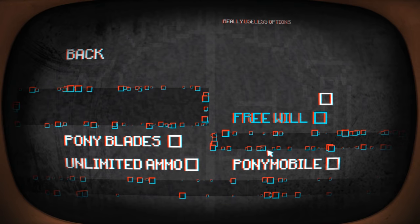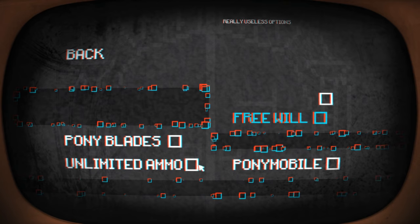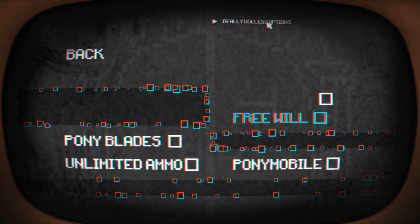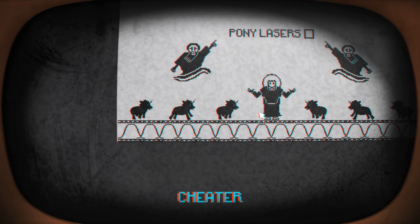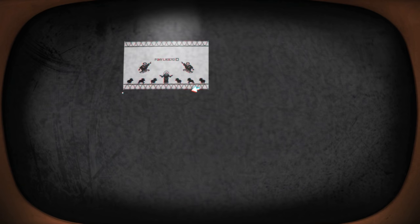Advanced gameplay then, let's try that. What's this? Oh, it's a button. Old prototype options. Oh my god. Pony blades. Unlimited ammo - do I even have a weapon? Pony mobile. Free will. No, can't take free will. We have really useless options up here. There are better options than this. Pony salvation options? What am I even doing? I'm not a cheater! I won't let you cheat at my game. Screwing me around. I just want pony lasers, man. Come on.